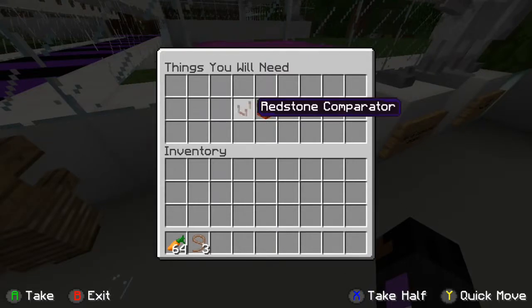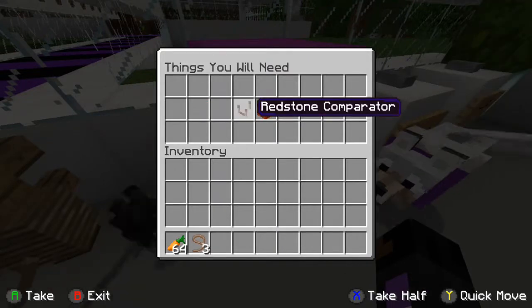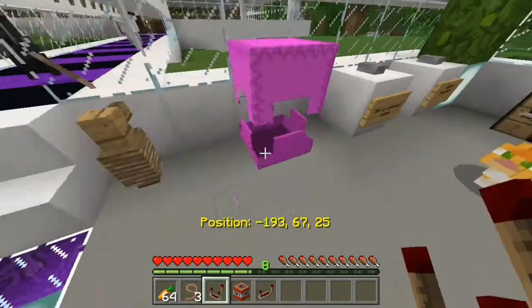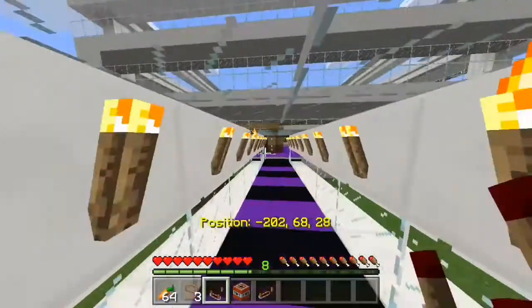So let's get on to the things you need. You need a redstone comparator, a TNT, and a redstone repeater. So let's go on to the testing facility right now.